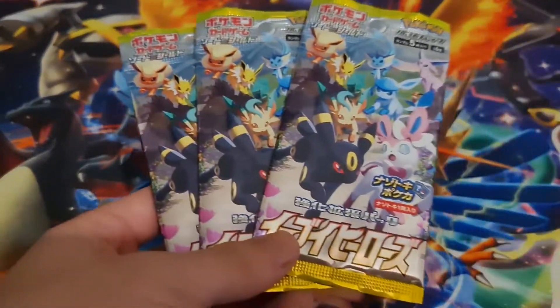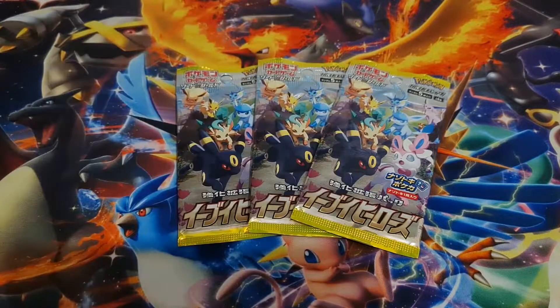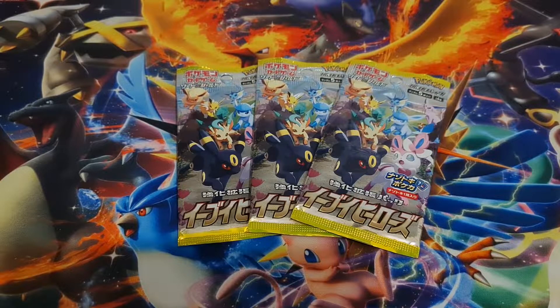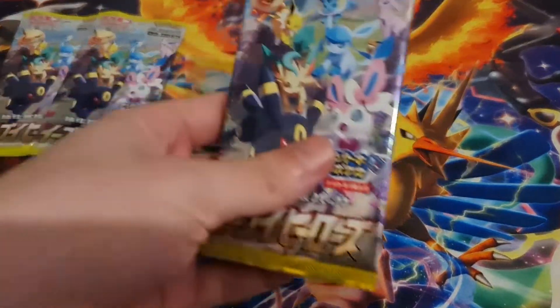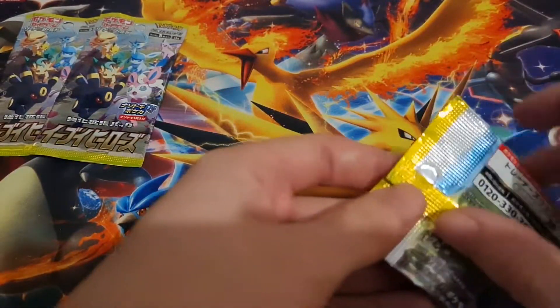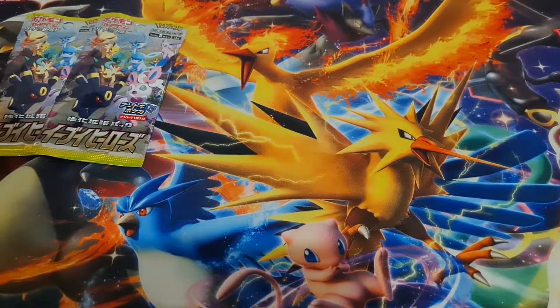Hopefully we'll pull one of the Eeveelutions, because the only ones we have so far is the Glaceon V and the Leafeon VMAX, and we want all of them — the full art ones. I'll go first. Japanese packs only have five cards per pack, and I feel like the Japanese pack is a way easier to open.